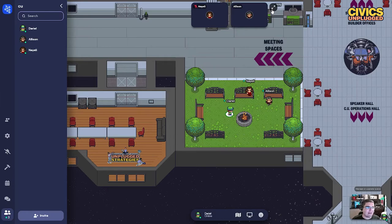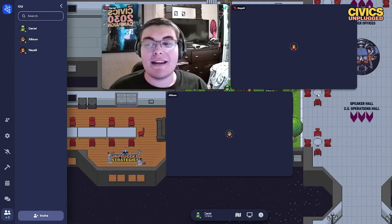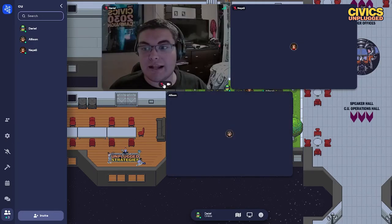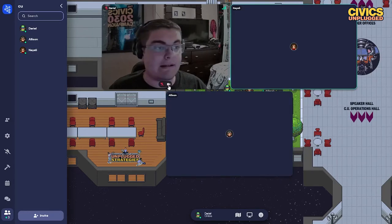To expand cameras and see everyone in full screen, you press this little button up here and you can see everyone's face including my face. If you want to mute yourself you can press this little mute button. Then you can talk, and to turn off your camera you press the camera button.